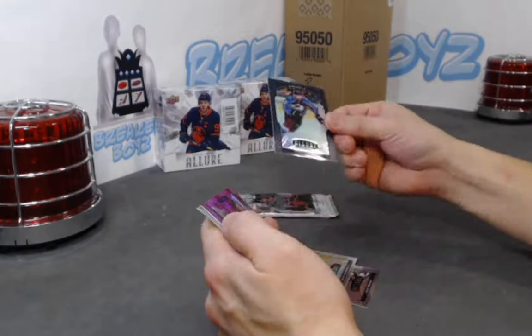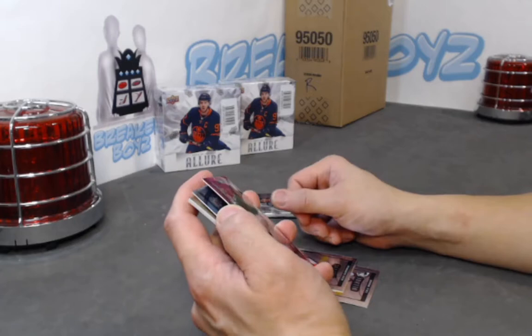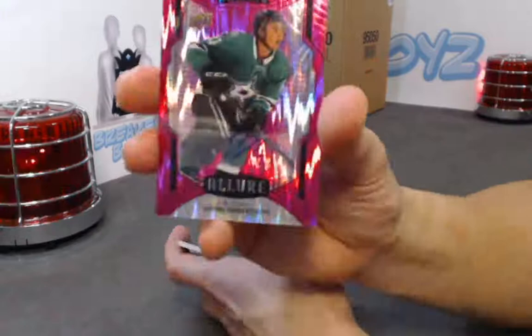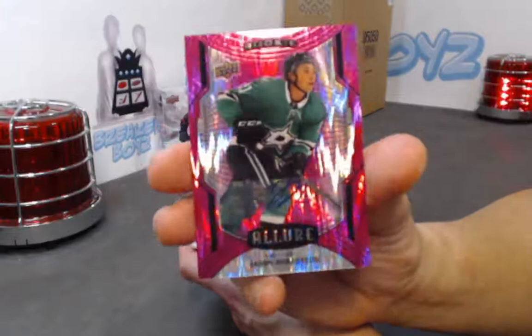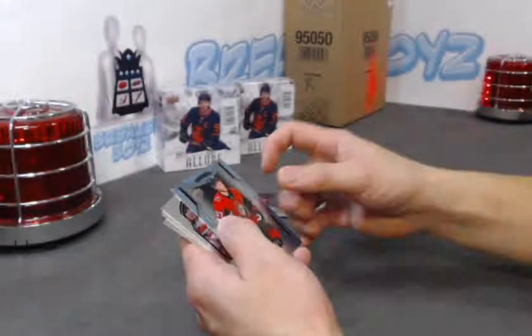Oh nice! We have a Martin Kaut black rainbow, and a magenta rookie auto out of 75 — he wears number 21, this one's number six of 75. So unfortunately it's not an even one-of-one, but who cares — JR, Jason Robertson! Wow — one of the Calder candidates. JR out of 75. That's a nice rookie of Robertson. Congrats!